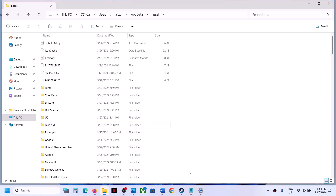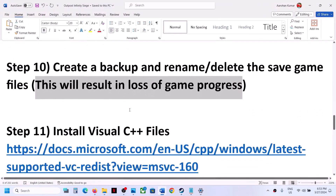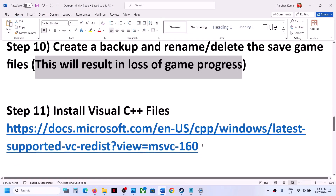Now you can launch the game, but the game will start from scratch. The next step is to install the Visual C++ files.